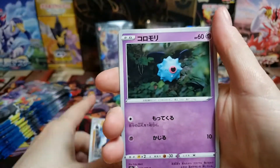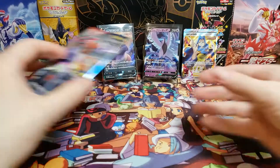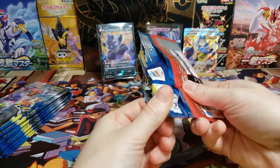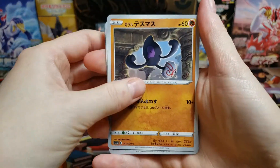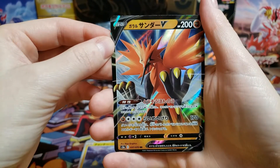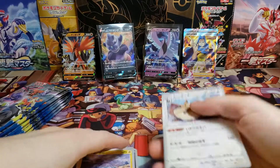That was a good first pull for sure, and I'd be happy if I just get the other two birds. I still have lots of chances with my other two boxes to get those. Oh, there we go — Galarian Zapdos V! So now I just need Moltres. Moltres is my favorite of the three birds, so it'd be nice to complete the set.